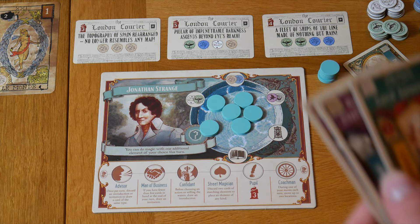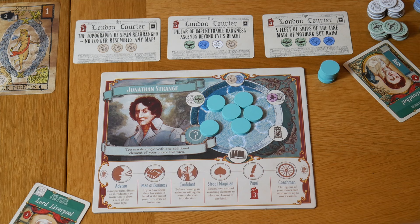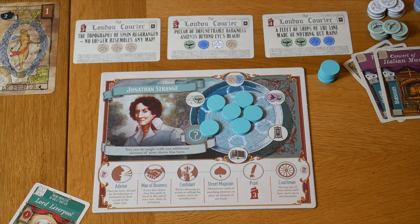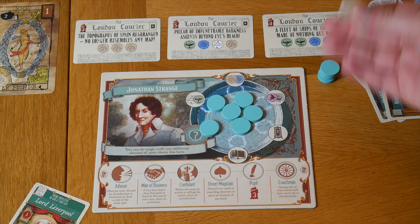We have three cards left in our hand, two of which have the mountain symbol — the element we can use this turn as dictated by the card of Marseille. If you want to perform magic, you simply use the cards for the elements of your chosen choice, as long as they match the card of Marseille or one of the element actions you've taken on your board. You discard them as you would fulfilling an introduction or invitation, and that enables you to take the element tokens as dictated by the card — in this case, two mountains.